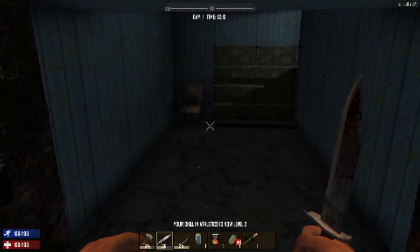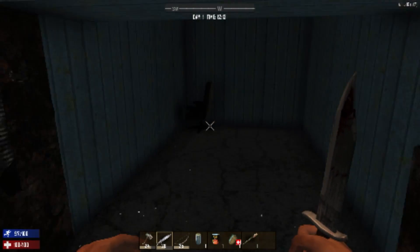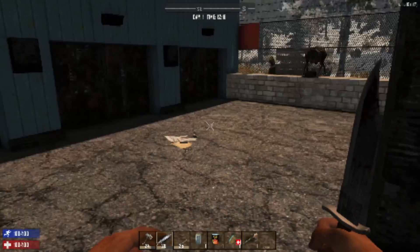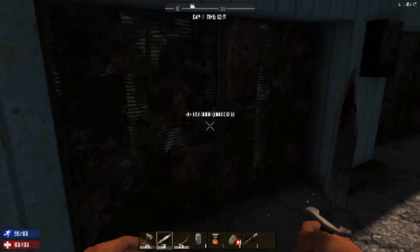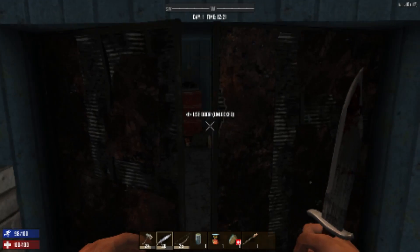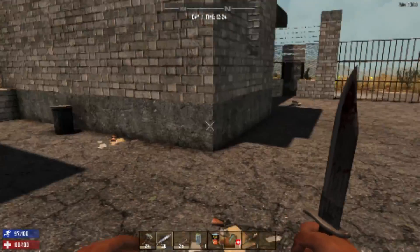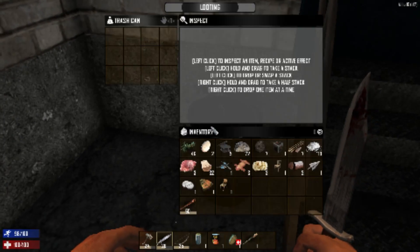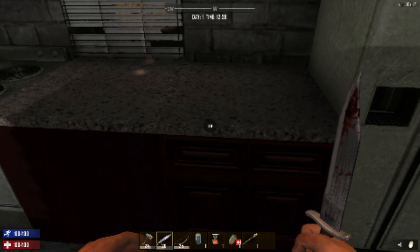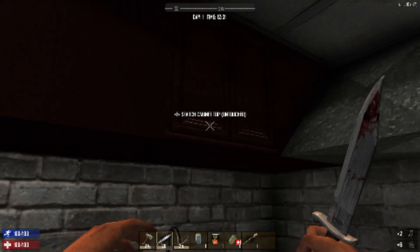Some people like to use those wooden chairs as parkour obstacles, I just use them for fuel. Oh, we found the forge, that's good. Can I pick these up? No. So we found all of the crafting stations, but not a whole lot to loot unfortunately. A little bit of food, because even at this super early game stage, things like cans can be very, very valuable. Those bottles are fantastic, that's excellent.